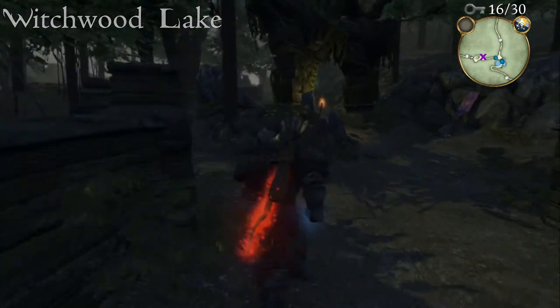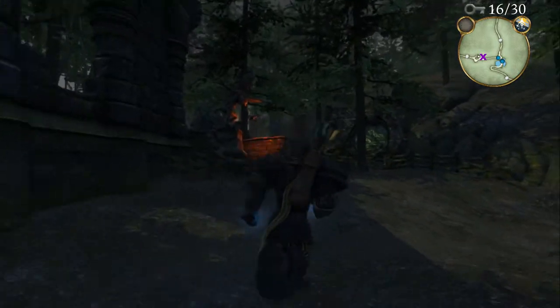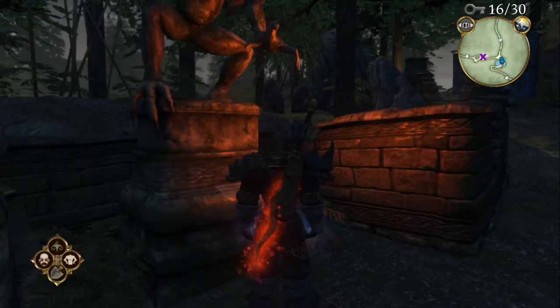Entering Witchwood Lake from the Temple of Avo, if you head forwards and then go to your left, straight ahead of you you'll notice a statue lit up in red. If you dig directly in front of that you'll get your key.